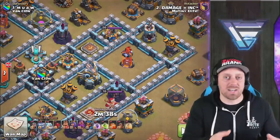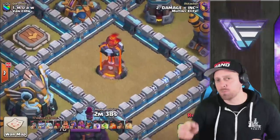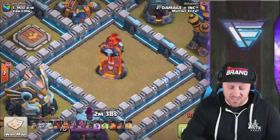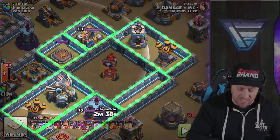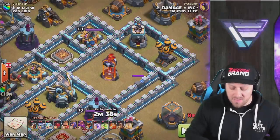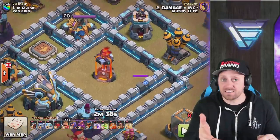So what does that tell you? It tells you that you should be building your bases that way to prevent a 3-star in your wars as well. You want to have a compartment with the Inferno Tower dead in the center. Notice the compartments around — these are all keeping the Queen from being able to shoot over that wall to get the Inferno Tower.